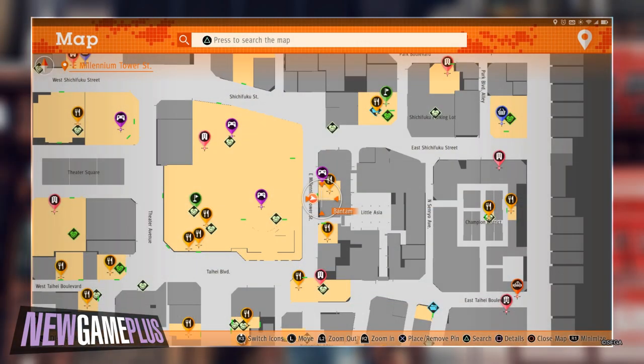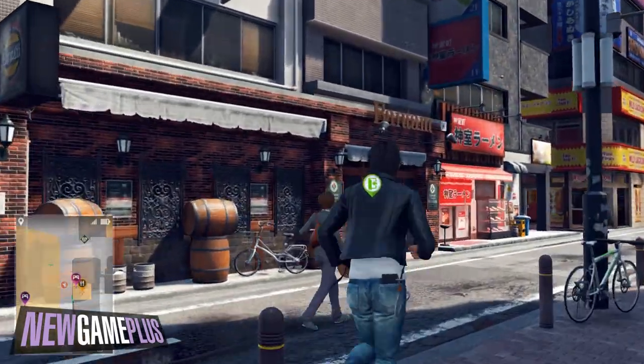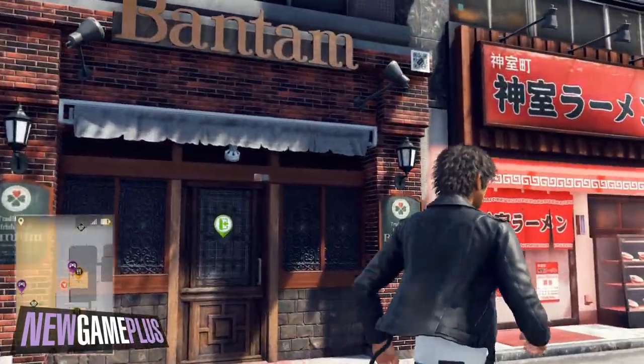For the third code, adjacent to Millennium Tower, head over to Bantam and focus on the right of the main sign for the code.